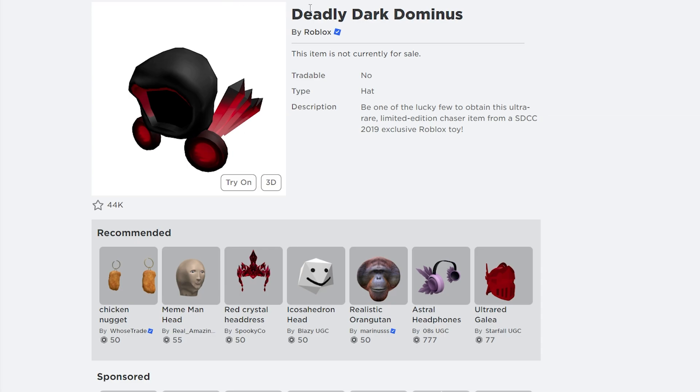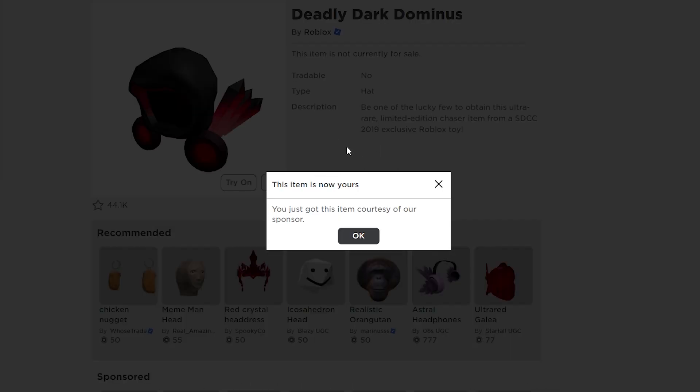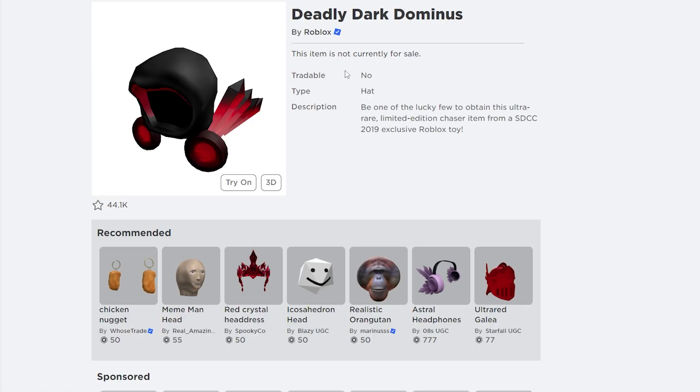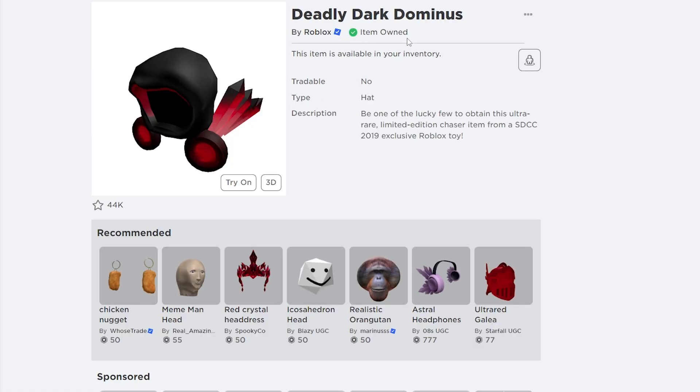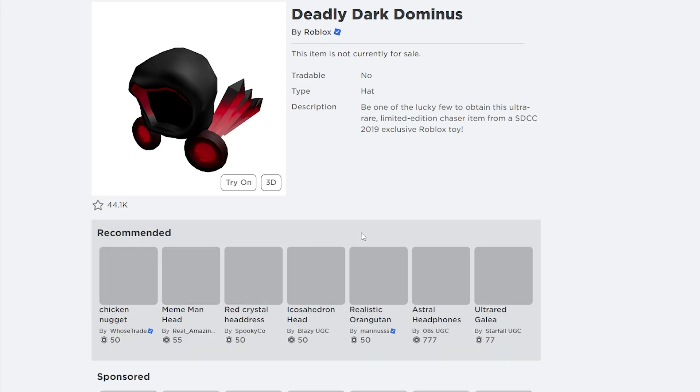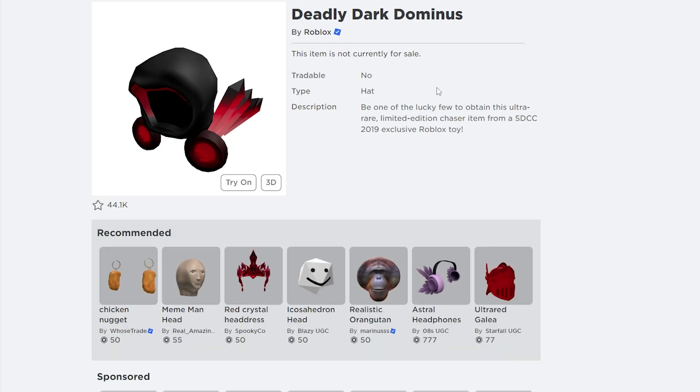When you click the link, you're going to receive a pop-up notification saying 'This item is now yours — you just got this item courtesy of our sponsor.' If you refresh your page and don't see the item in your inventory, just keep refreshing your page until you see that the item is available in your inventory.